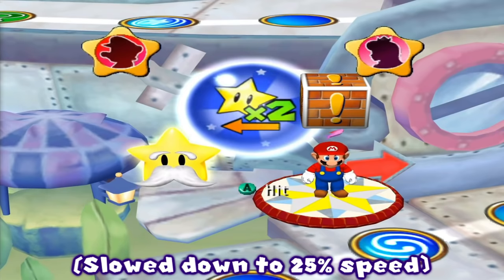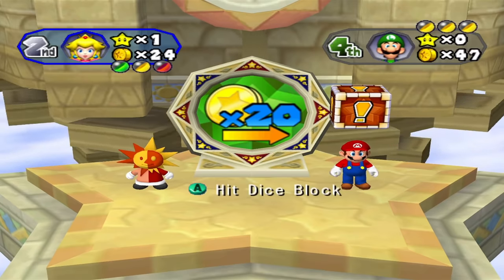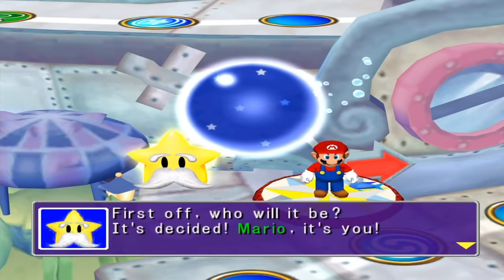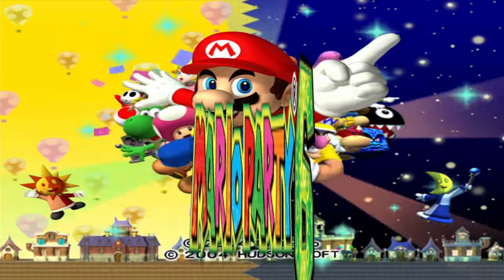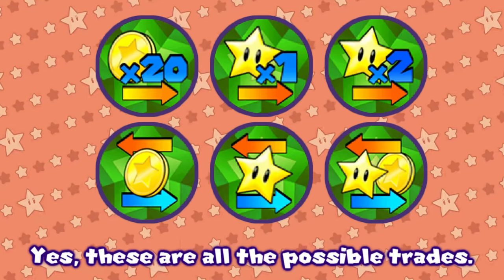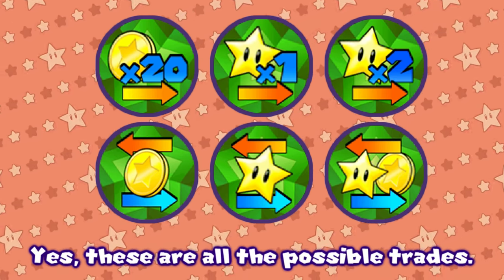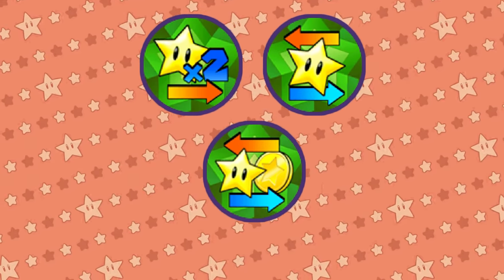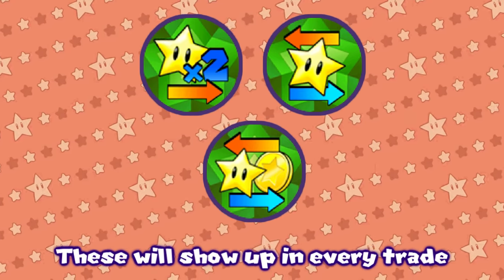At least in Mario Party 5, the player getting screwed over had a chance at getting 20 coins, but they don't even get that anymore. Mario Party 5 rigged trades in favor of the left player so that whoever used a Chance Time orb would have an advantage — a decent reason for rigging it. What's your excuse, Mario Party 6? Your Chance Time is completely one-sided in favor of the right player with zero reasons for doing so. The powerful trade options like the double star steal, star swapping, and swapping stars and coins will pop up no matter what turn it is.